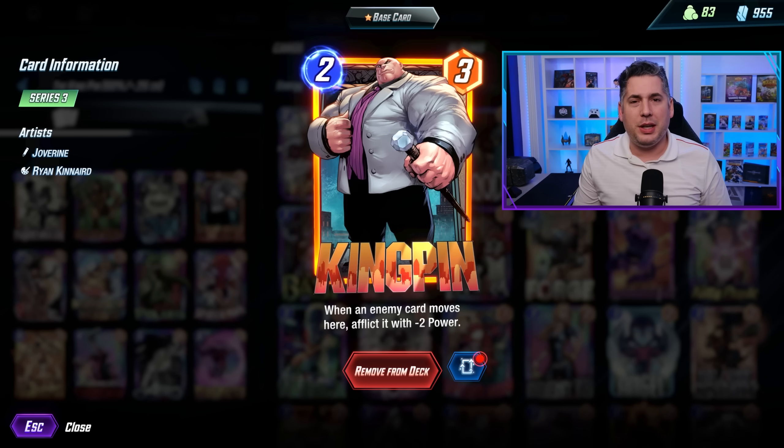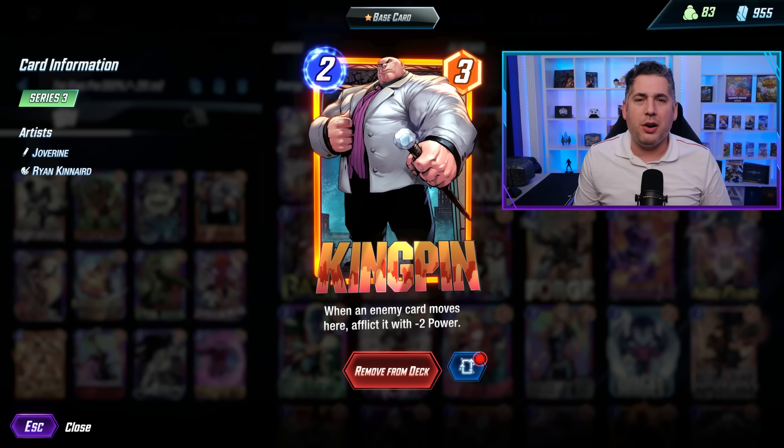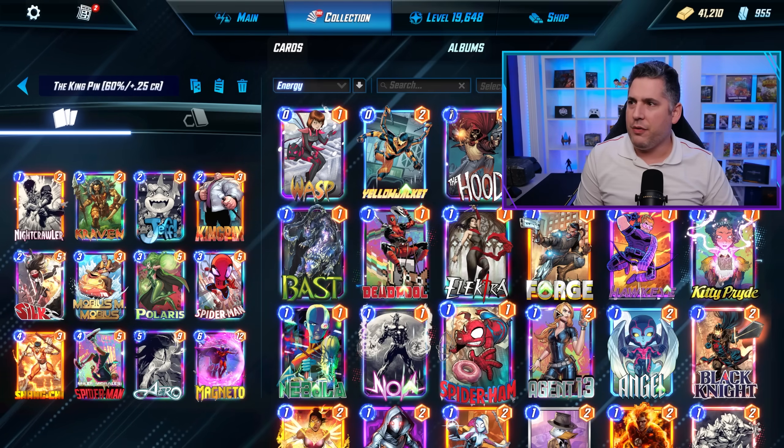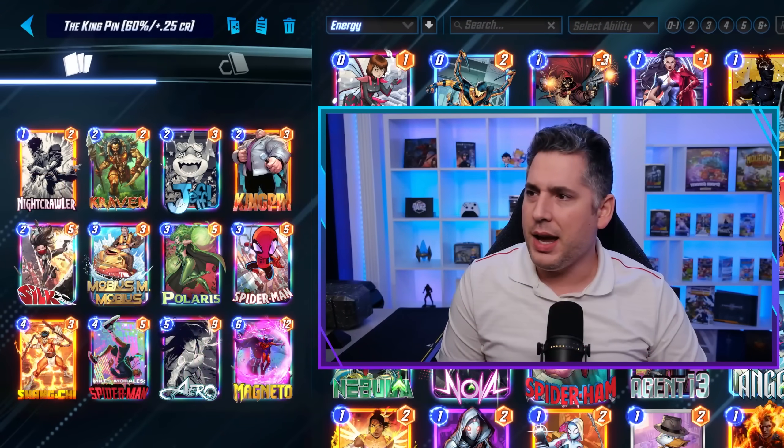Let's get started with Kingpin, who's now a two-cost card that afflicts enemy cards that enter his location with negative two power — a very strong effect, and the result is a very strong deck.